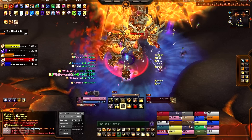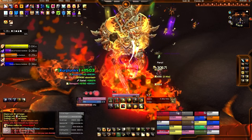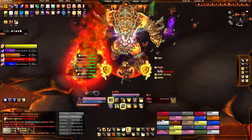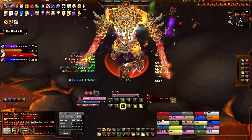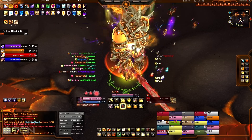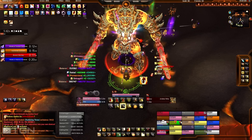Here we go again — inferno blade. I pop my Mirror of Broken Images. I count down about five, four, three, two, one until it wears off, then wait for it to expire before popping Holy Shield. I probably skip it here because it's toward the end of the fight and I'm focused on the kill, but ideally you pop Holy Shield right after the mirror fades.